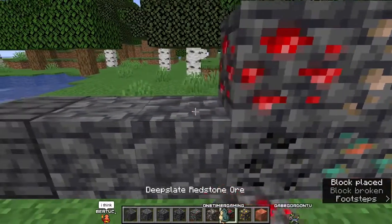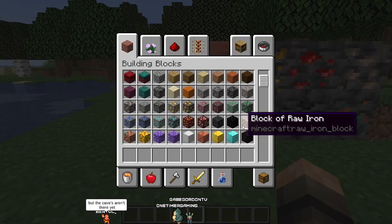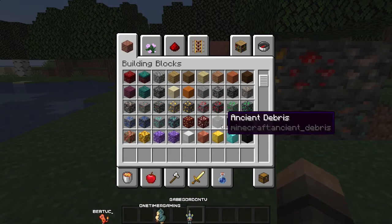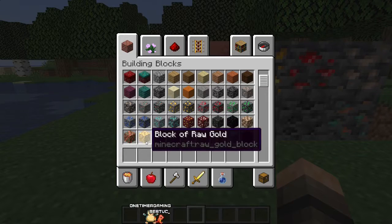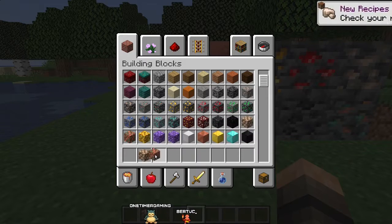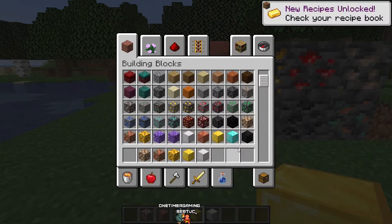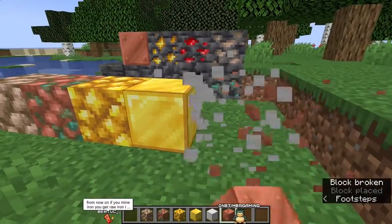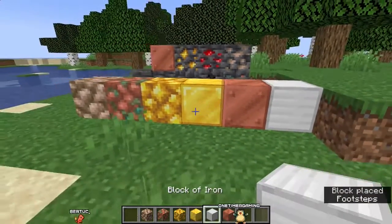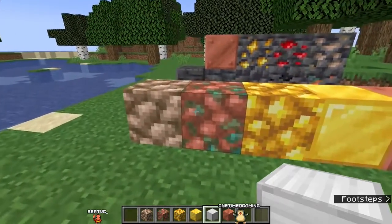Wait, they added every single block - you're joking. So what are the other ones they've added? Raw iron. They added raw iron - that's so cool. Raw copper too. So they've added a raw block for iron, not just the usual smooth variants. From now on if you mine iron you get a raw iron instead of iron ore.